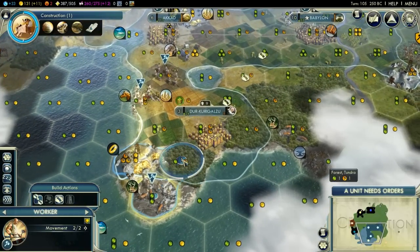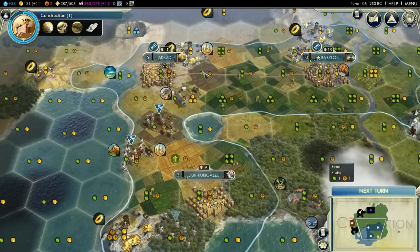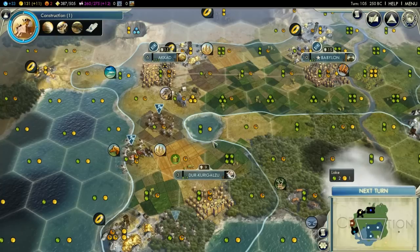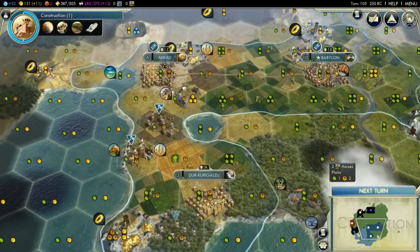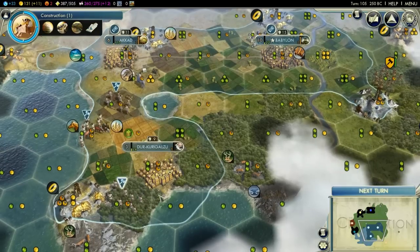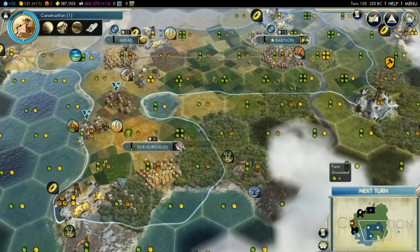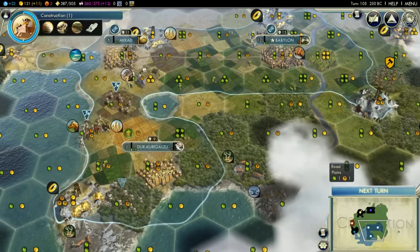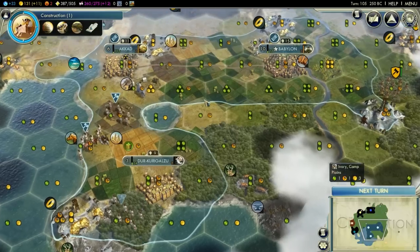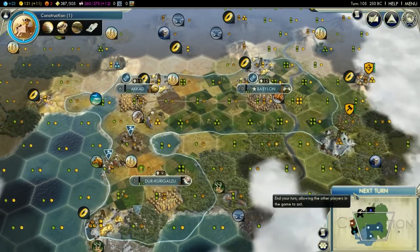We can send this worker north to finish these three farms that aren't done. After this other worker is done, I think I'm just going to send him east — actually no, I'm going to leave him here because Construction is finishing next turn, and we can build a Lumber Mill here with this unit. This worker can keep working on the farms, because these farms need to finish.